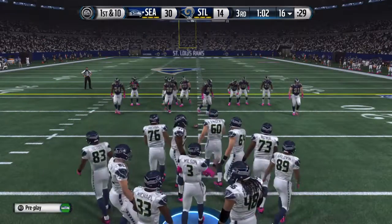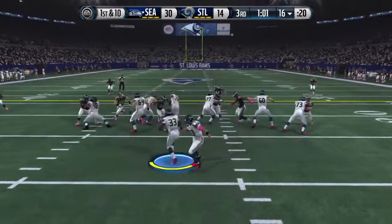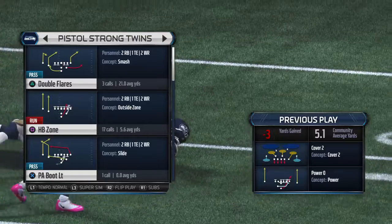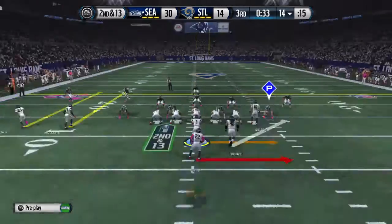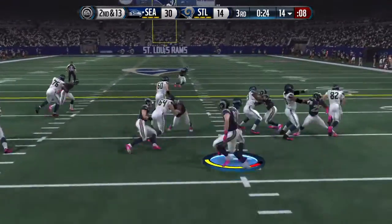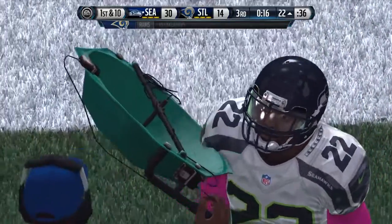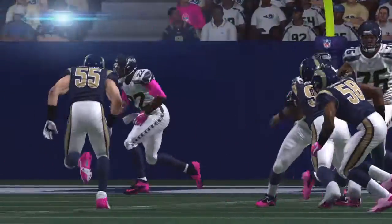They face first down. Wilson with the give — nothing there as this goes for a loss of two. Got to give the defense some credit; on first down there are so many things the offense can do, but they were ready for that play and stopped it. Second down: they get the handoff outside to the right, get the first down, and he's got some space. The Seahawks' offensive line is just dominating today — what a job up front. That helps the running back get into space and pick up a big gain.